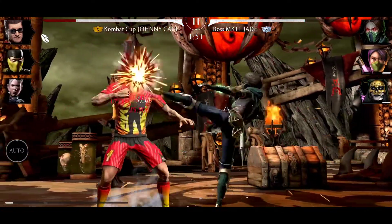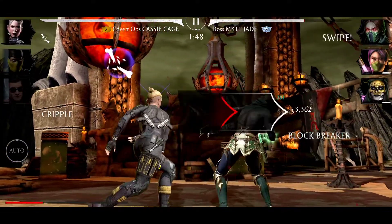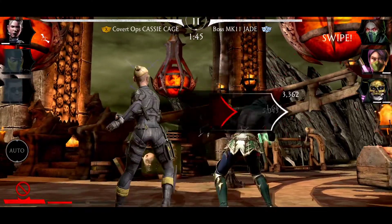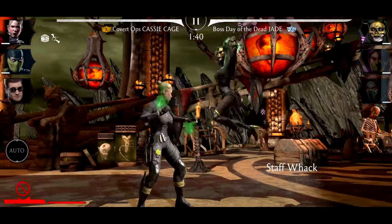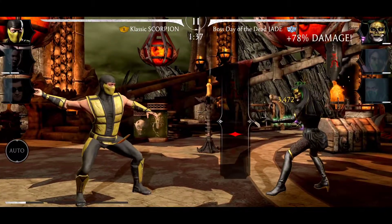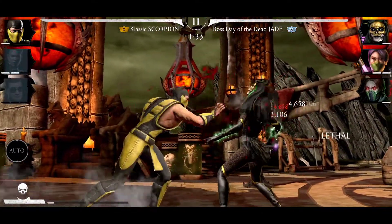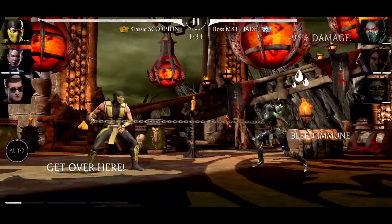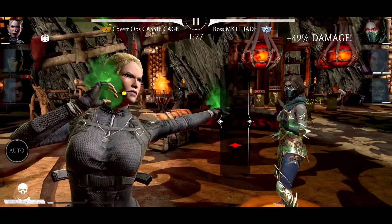This rain armor is a nightmare. I need to tag out because my Johnny has a lot of debuffs. This rain armor is a fully nightmare. I need to deal with MK11 Jade first. I did not reach 80% on the minigame. I need to snare her, I need to power drain her. The problem with power drain on my team is Johnny.